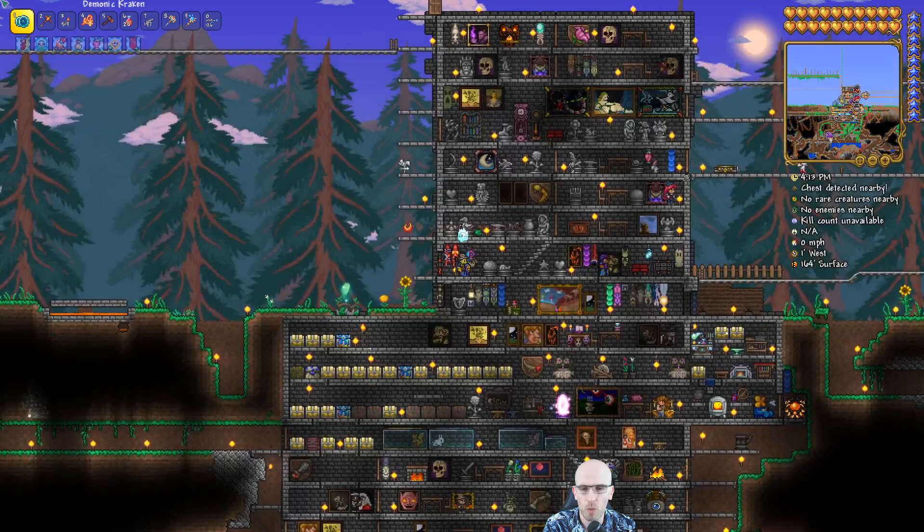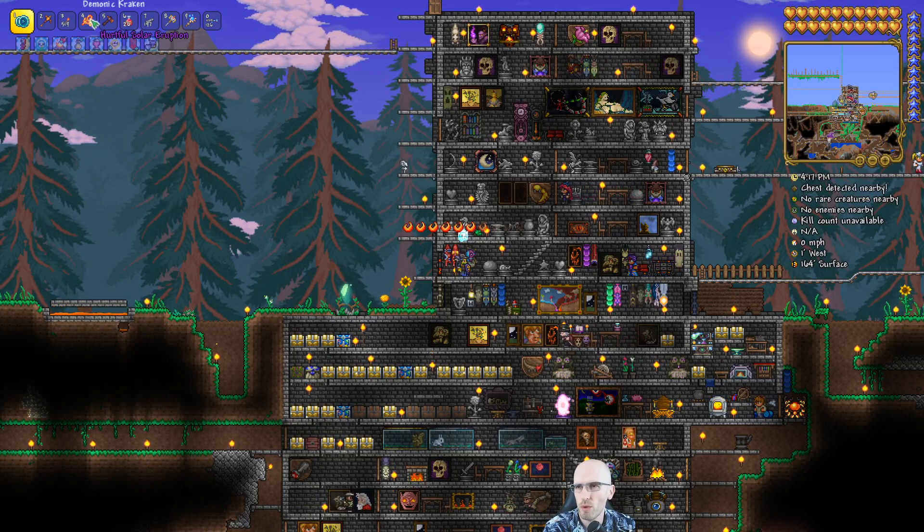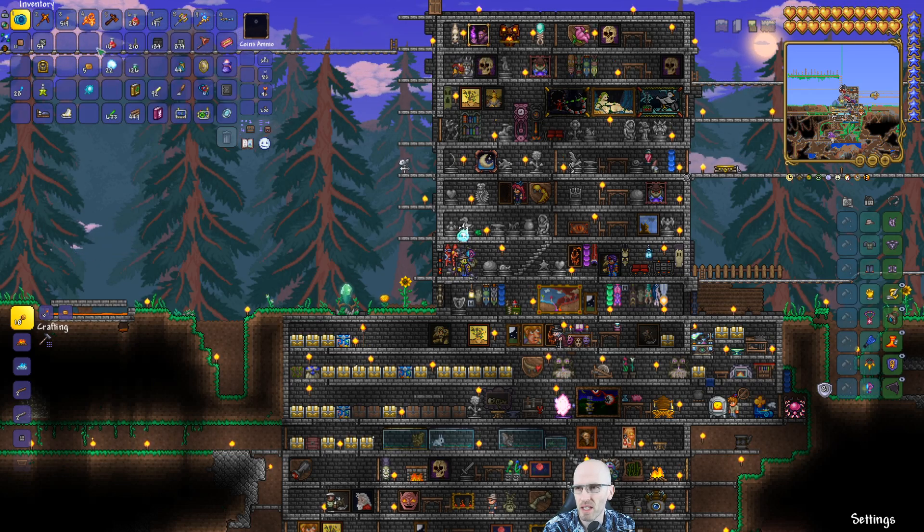Wings really improve your mobility. We've got this hurtful Solar Eruption which sets things alight and makes them explode.